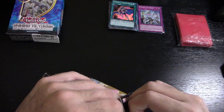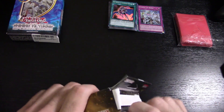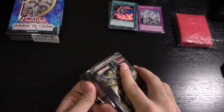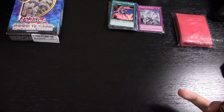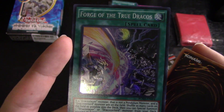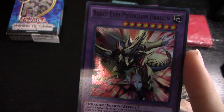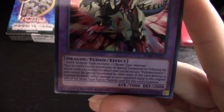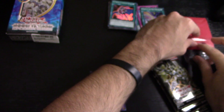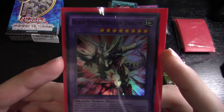We didn't get much in the Cross Souls box. Moving on to Breakers of Shadow — the main card I'm hoping for is Enlightenment Paladin, also from the sub. The two variant promo cards here: first we got Forge of the True Dracos, a spell card. And then — nice! — a super rare Beast Eyes Pendulum Dragon Fusion Monster. That is sick! 3,000 attack points, 2,000 defense. That definitely deserves the first sleeve of the video.